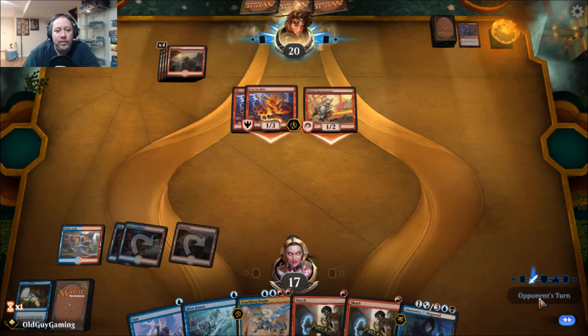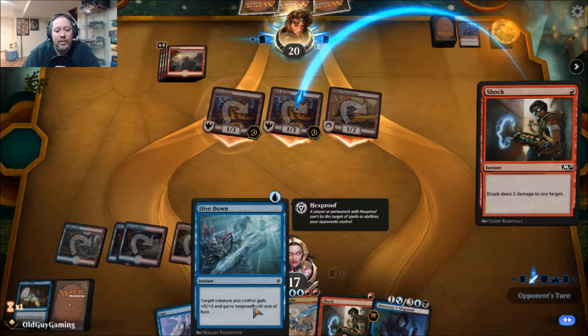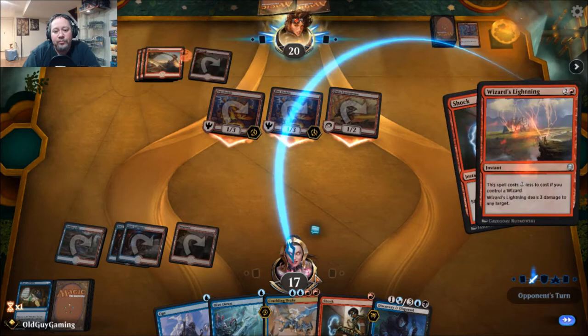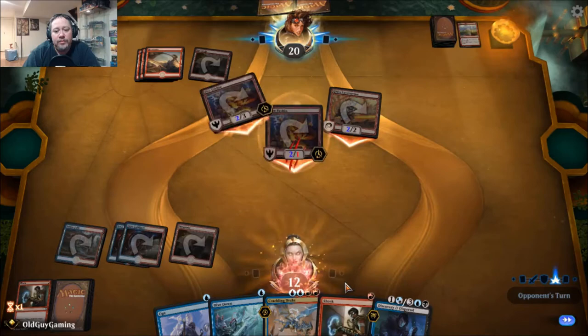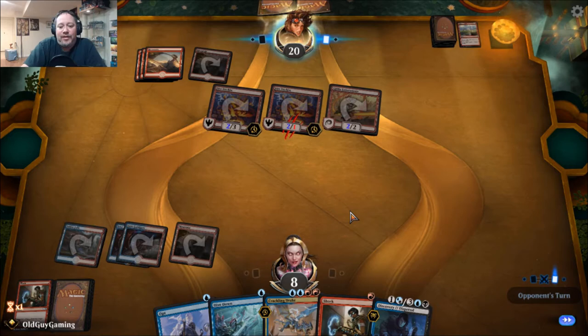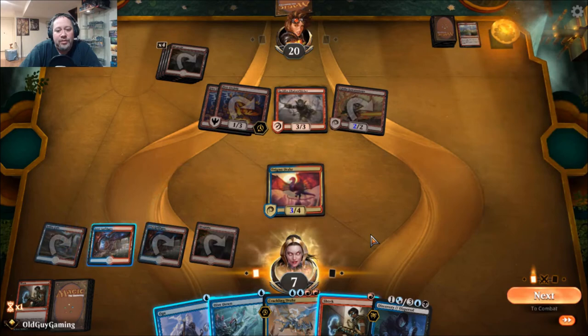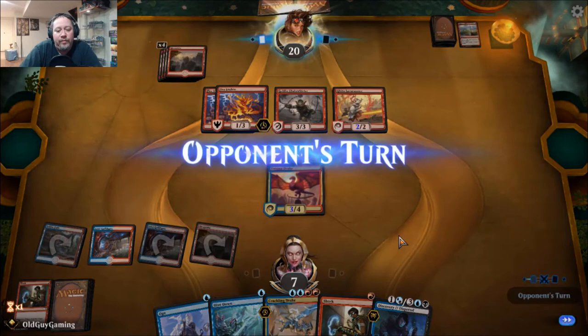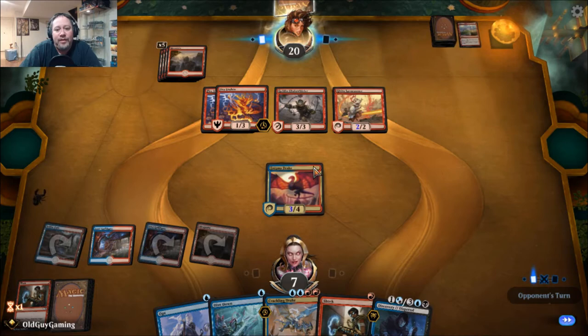I really need another Island so I can guarantee the Crackling Drake stays alive with the Dive Down. Opponent plays Goblin Chainwhirler — these are interesting additions. I'm going to go ahead and go down with the Enigma Drake and hold. If he tries to shock it or lightning strike it, I'll just Dive Down, and then I'll have enough to kill the Chainwhirler.